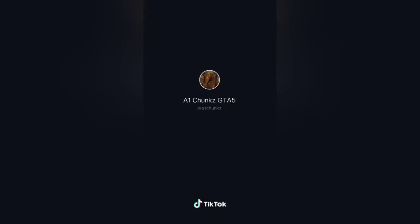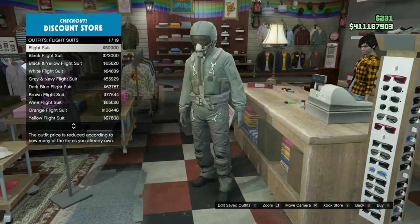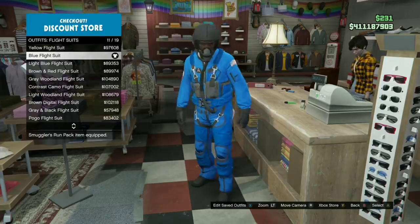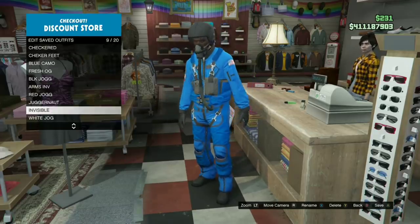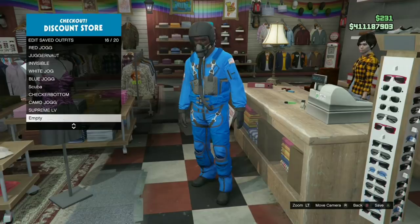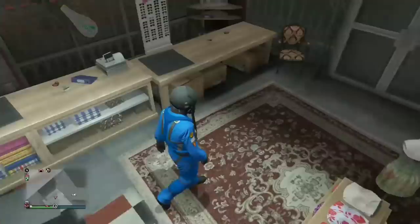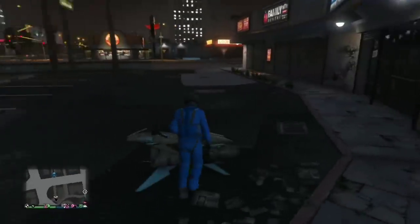Here we go — I'm right at the store buying a flight suit. These are kind of expensive, running about 100k, so make sure you have around 100k to buy it. I just bought the flight suit and now I'm making my way over to the strip club. You don't have to save the outfit, just get the suit and head over.